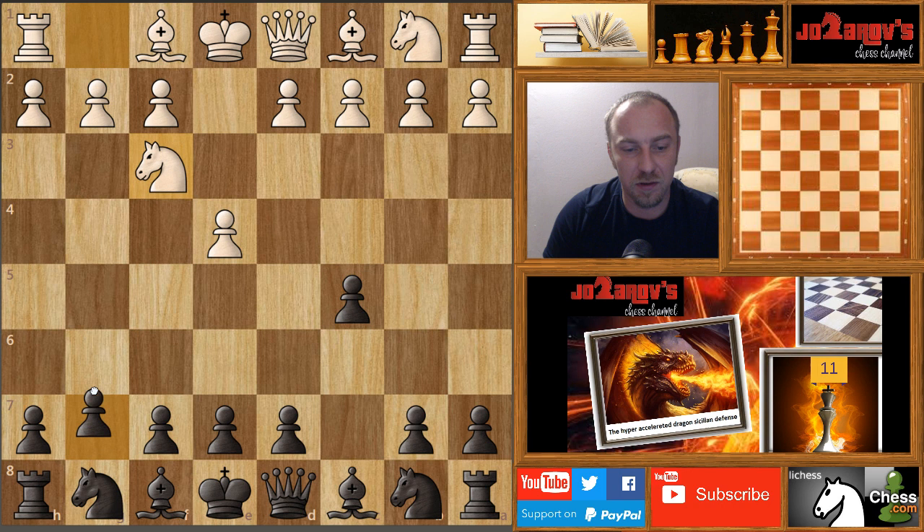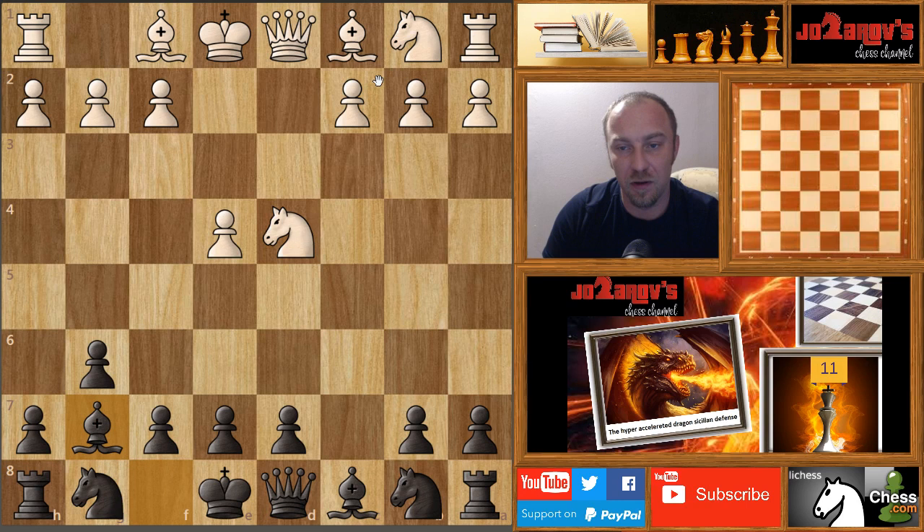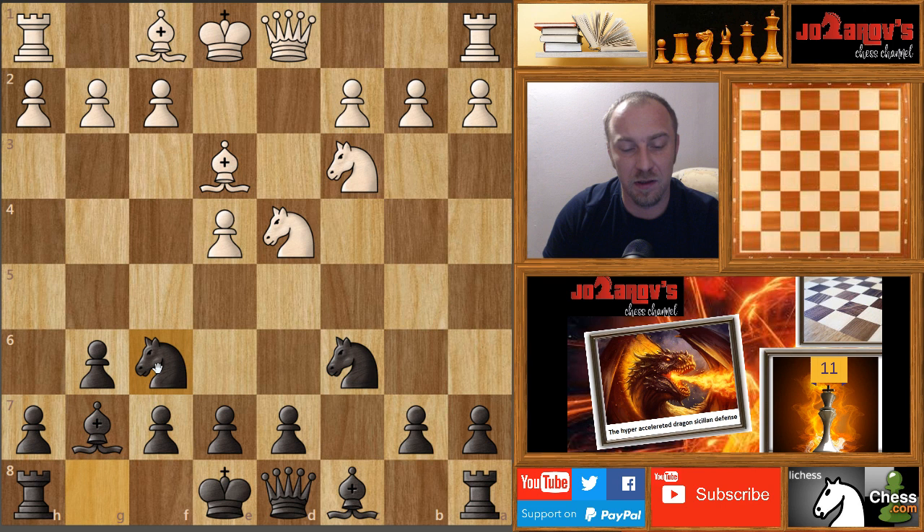Let's see the Hyper-Accelerated Dragon Sicilian Defense. We have e4, c5, knight on f3, g6, d4, c takes d4, knight takes on d4, bishop on g7, knight on c3, knight on c6, bishop on e3, and now after knight on f6 — if your opponent takes this knight on c6, that could be a problem.